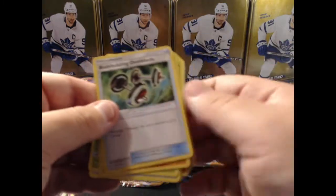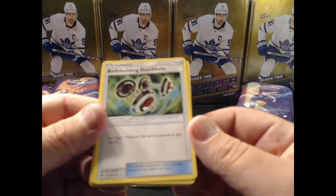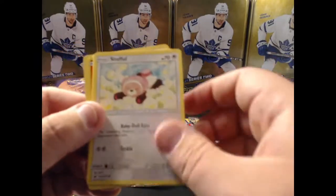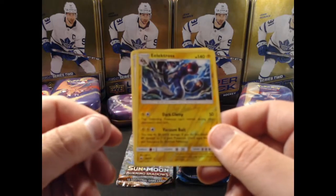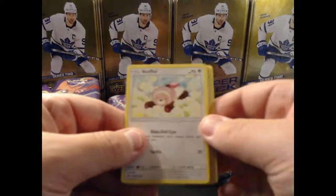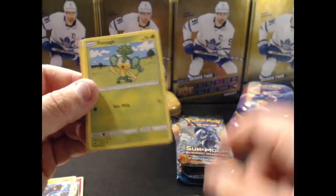One, two, three energy. We have building Dumbbells - 'the Stage 1 Pokemon this card is attached to gets plus 40 HP' - interesting, I haven't seen that card before. Nothing too crazy. We got an Electrode holo and a Persian base. We have Olivia, Kawaii, and Porygon 2 - I love how it's Porygon 2 just from Porygon.